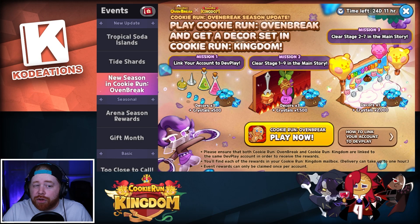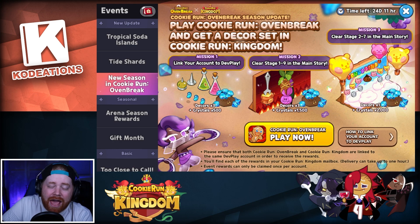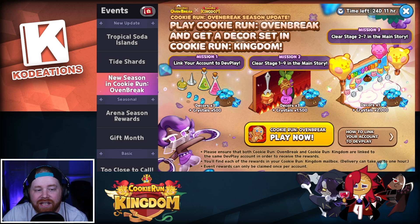We've got to download Cookie Run Oven Break, which up to this point I have not played whatsoever, so I'm actually kind of excited. Mission one is to link your account via the Dev Play option. Mission two is to clear stages 1 through 9 in the main story of Oven Break. Mission three is to clear stage 2-7 in the main story. For completing all of that, we get six or seven new decorations in Kingdom — one of them is a beach theme, which looks really cool — plus 4,000 crystals total.